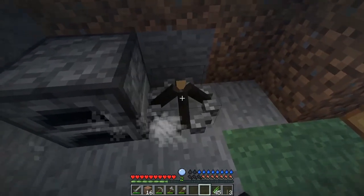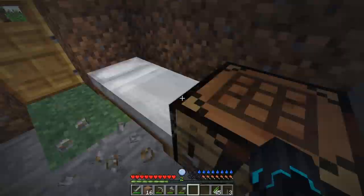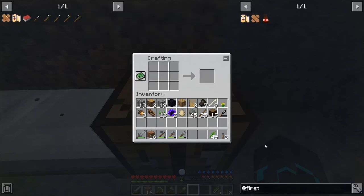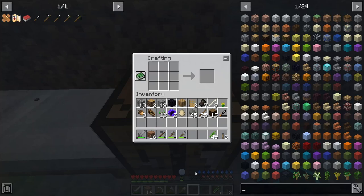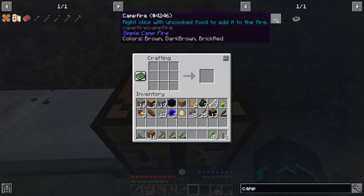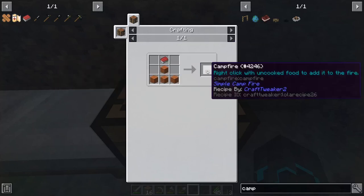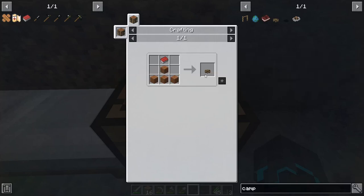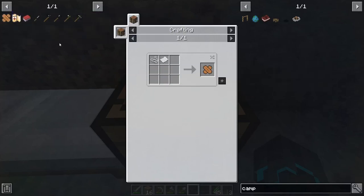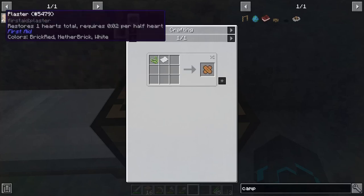Before we continue, this fire pit has burned out and I'm not sure how to get it back up and running. I've done a little bit of research. I'm gonna need that and that, so I'll add those to bookmarks. I want another campfire - we have a few campfire here actually. Match box and then right-click with uncooked food to add it to the fire. One of the things I really wanted is paper to get match boxes and also so we can make bandages. Restores three hearts total, and this one restores one heart total.